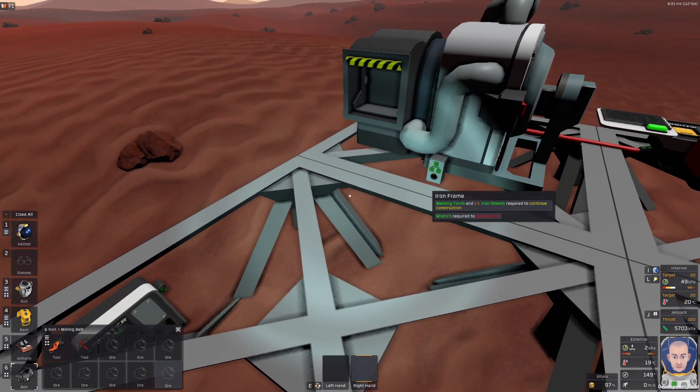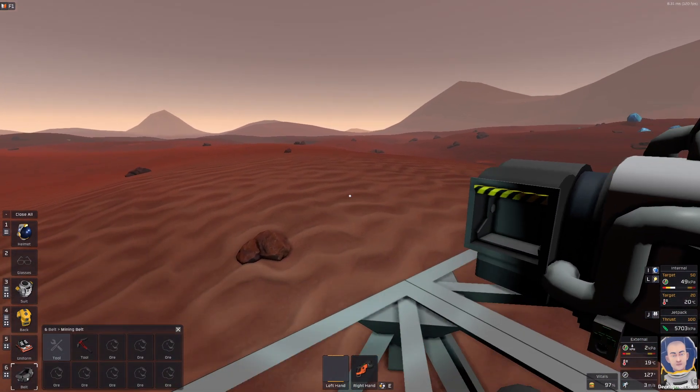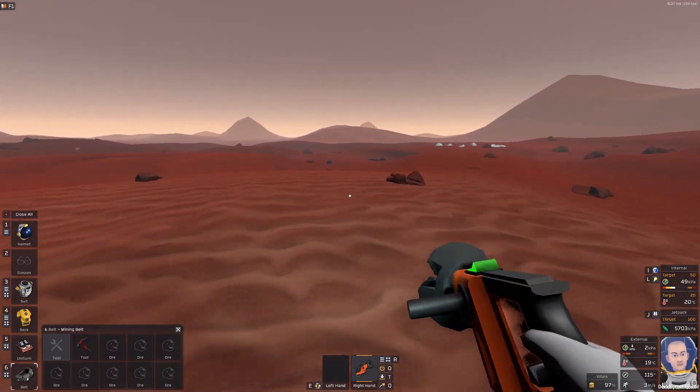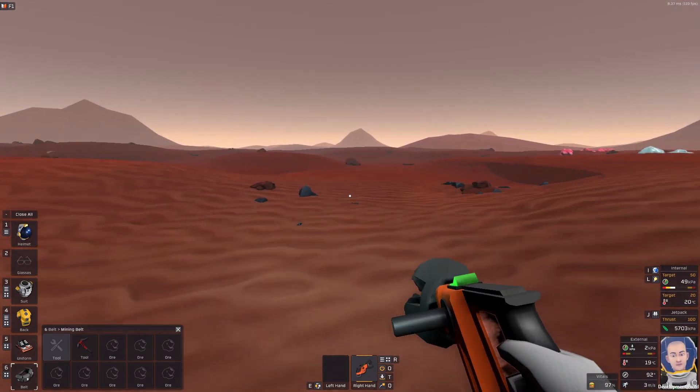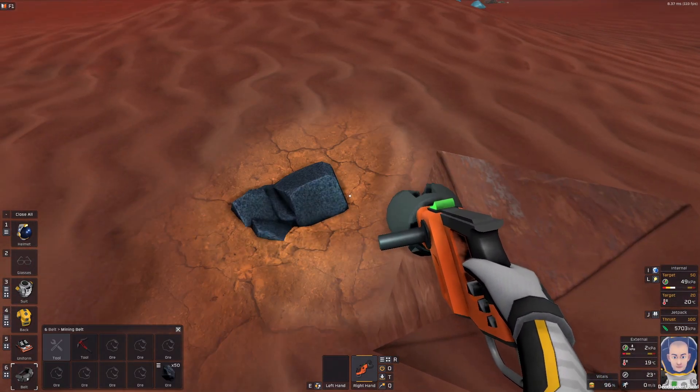I will take a look into my inventory and equip the mining belt. This is the mining drill — I'll turn it on and we are looking for coal. Of course we can mine anything we want, but I'm looking for coal.